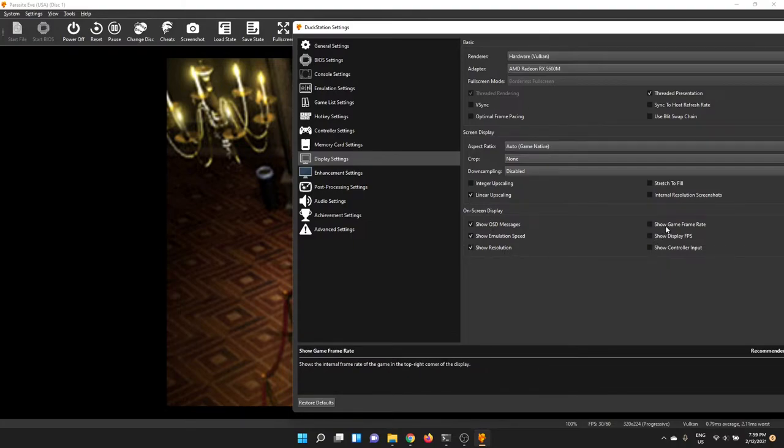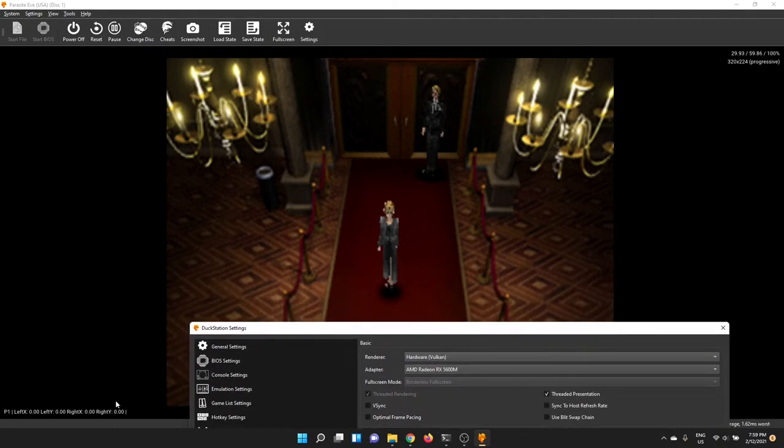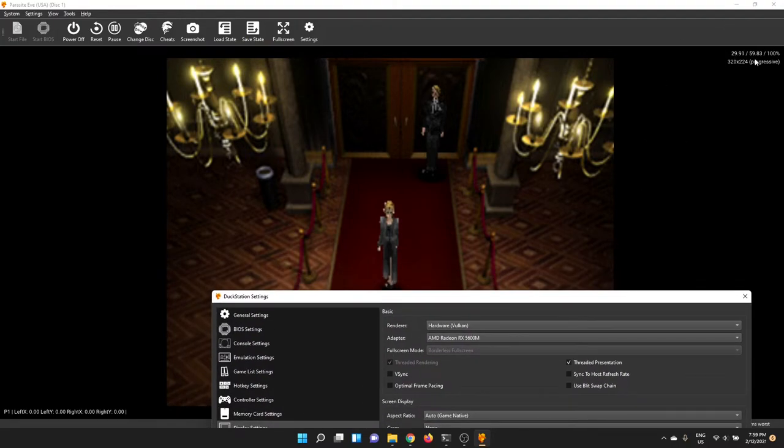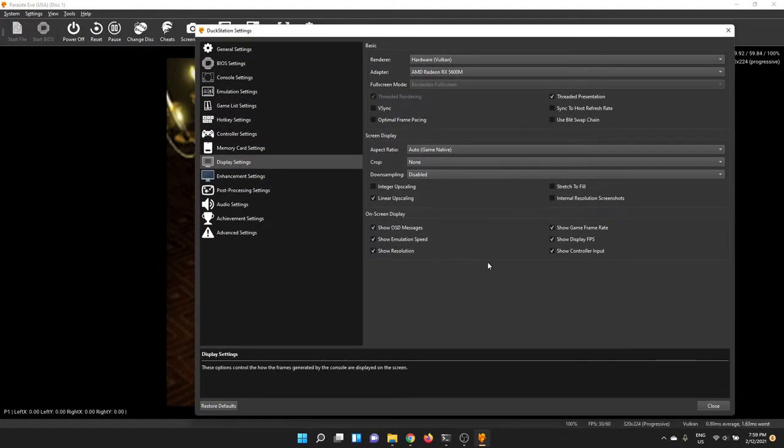On the on-screen display stuff, I'm going to turn all of these on because they're kind of cool — they show information on screen like my input, current frame rate, resolution, and so on. It'll show you not only the display resolution but also what the internal game resolution is. Even though this particular game is a 30 frames per second game, the console is outputting 59-point-something hertz, so we're emulating at full speed. Let's go to the enhancement settings.